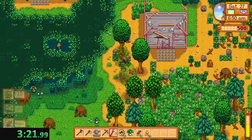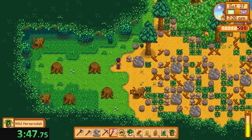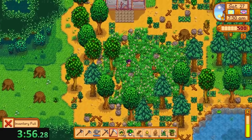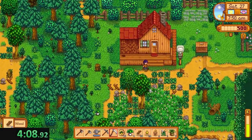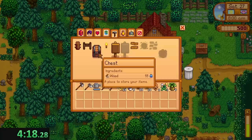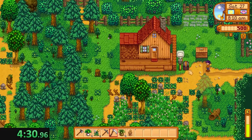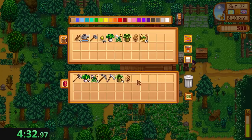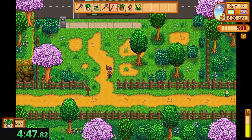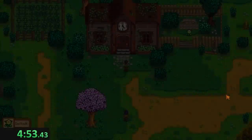Let me clear out some space. Forage is all taken care of, so now we're going to go back and make ourselves a chest. Let me grab that leek just in case. I'm going to grab everything even though I might not necessarily need it all — I'm scared. Now we grab the daffodil and go open the community center.